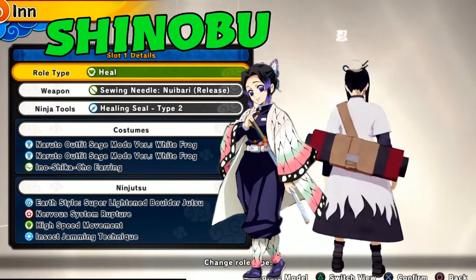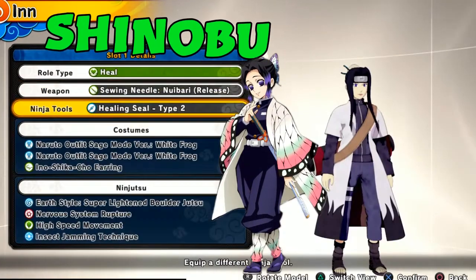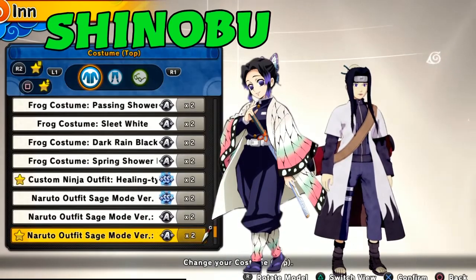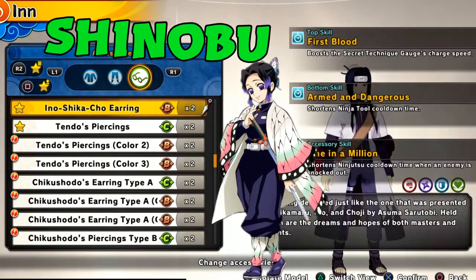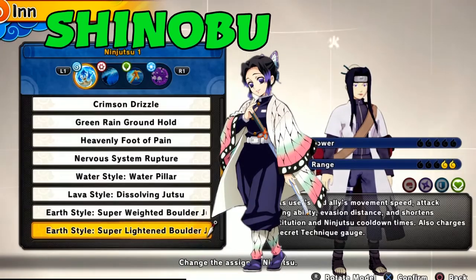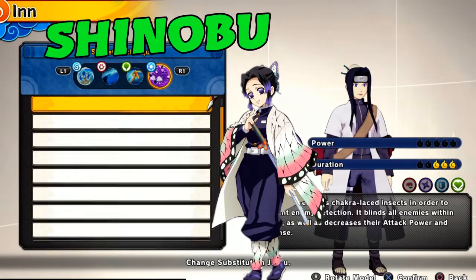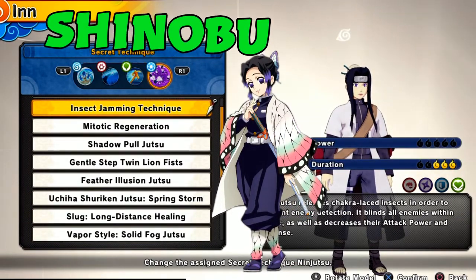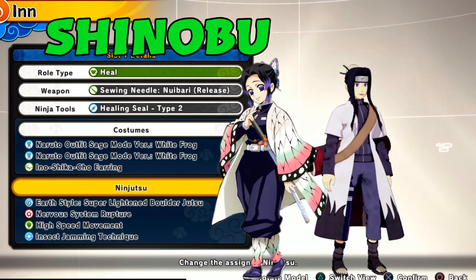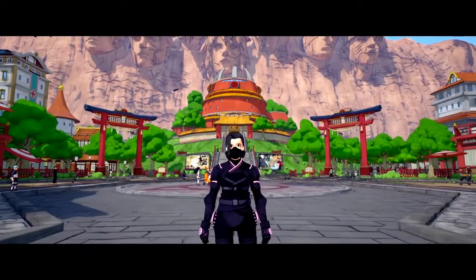Last but not least, my favorite — Shinobu. She's so dope. One of my favorites. Kanao is really up there too — it's a fight between these two. Get your bug insect build going. I will have a separate video for Shinobu as well, so be on the lookout for that. One of my favorite builds to do and you're gonna see why.